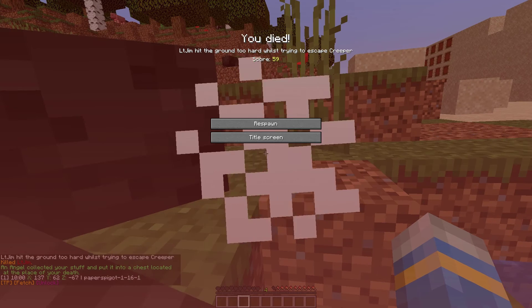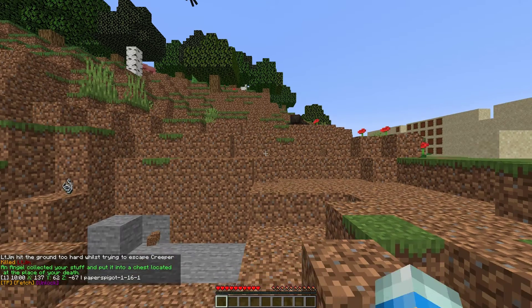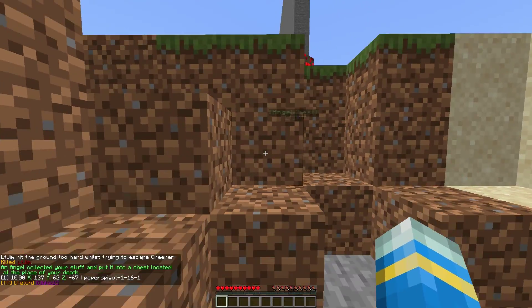If we look in chat it's going to say an angel collects your stuff and puts it into a chest. It's going to give you the location, then it's going to give you a couple of options to teleport, fetch, and unlock it.